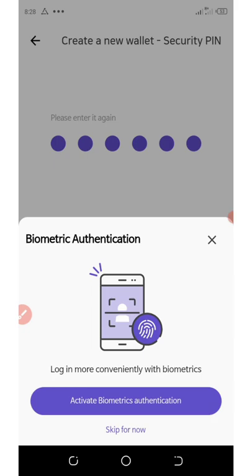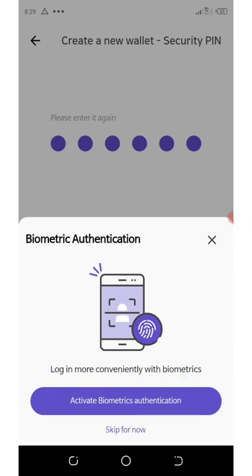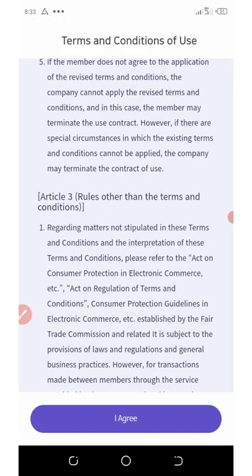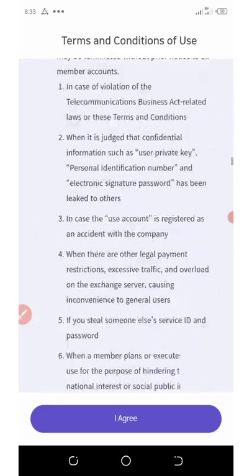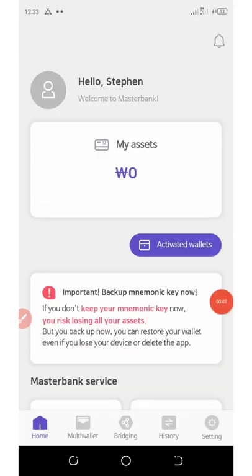You can activate biometric authentication if you want, or skip it for now. The wallet has been created. If you're having difficulty creating your wallet, use a VPN — if you are from Africa and you want to register, make sure you use a VPN. Once you get the application, agree to the terms and conditions. The next thing is to back up your wallet if you want. Then go to the app settings at the bottom of your screen.